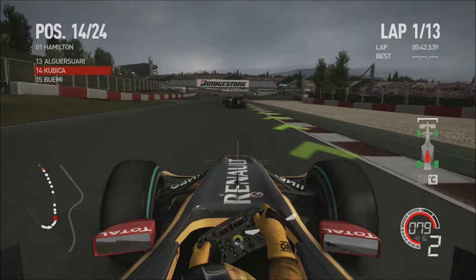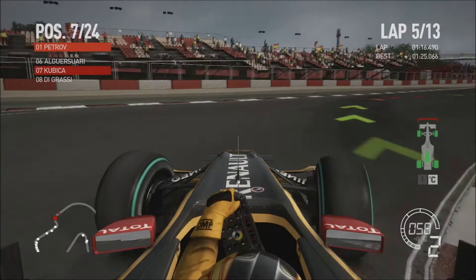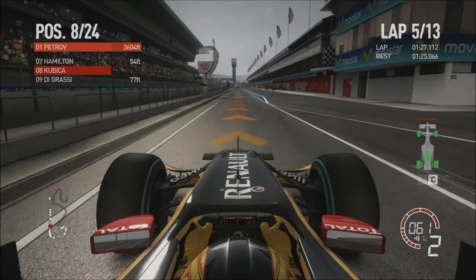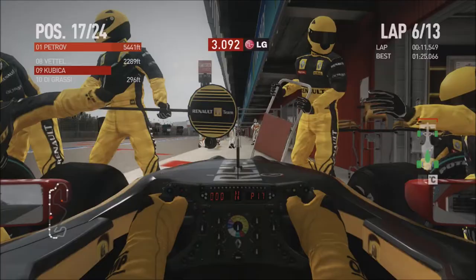That puts us up into 14th place, and as you can see my teammate is still in 4th. There's a car around — I think that was Hulkenberg, I couldn't quite tell. Unfortunately not a lot happened after that; I just didn't really have the pace in this race. Coming into the pit lane now for our one and only pit stop of the Grand Prix, going onto the prime tyres. Hopefully we can jump a few people in the pit stops or do an overcut.